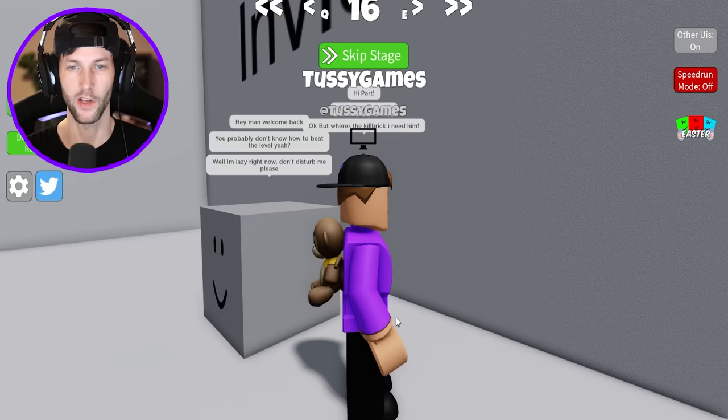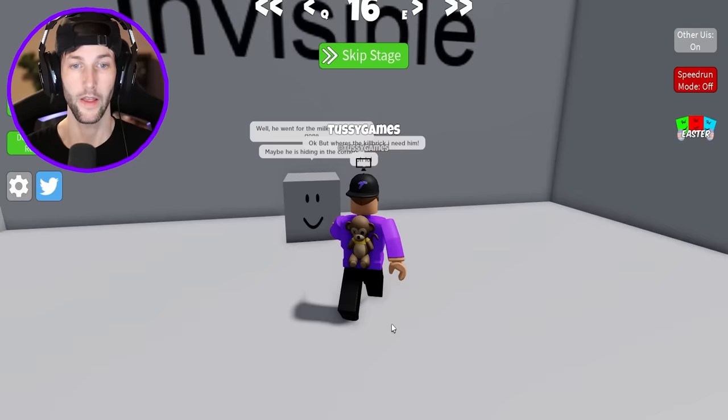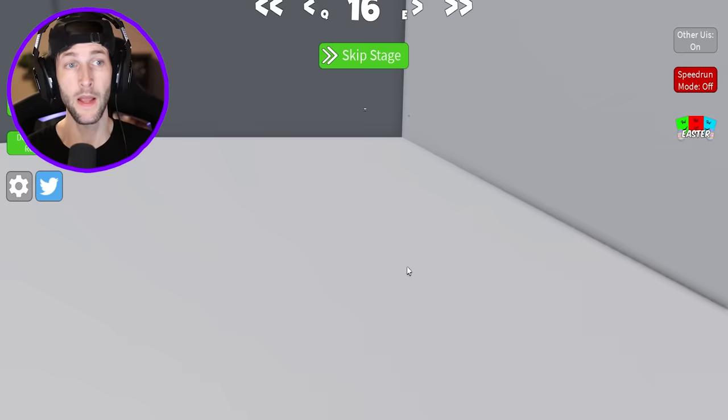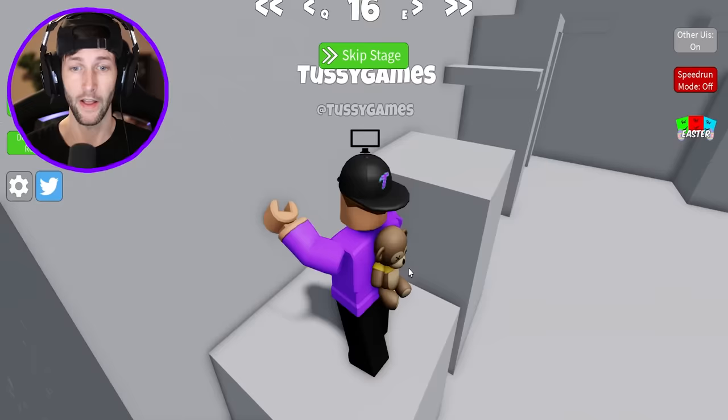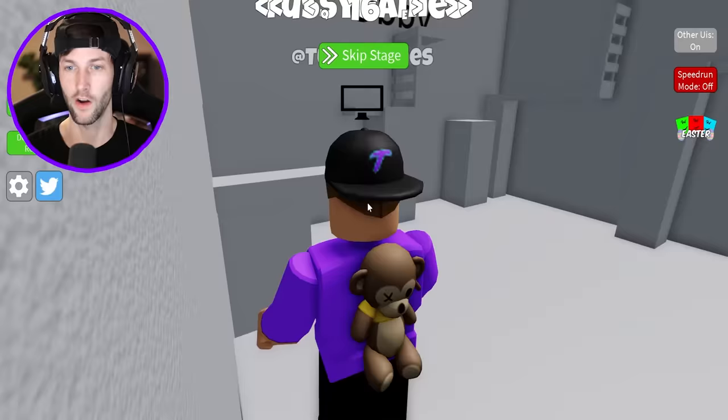But where's the kill brick? I need him. Well, he went for the milk and now he's gone. That doesn't help me — he needs to come back. Maybe he's hiding in the corners. Oh, I almost walked away from the chat. That scared me. I think I found the kill brick. Now we have another troll obby. Look at the troll face — he thinks he's so funny. I think I can figure this out.